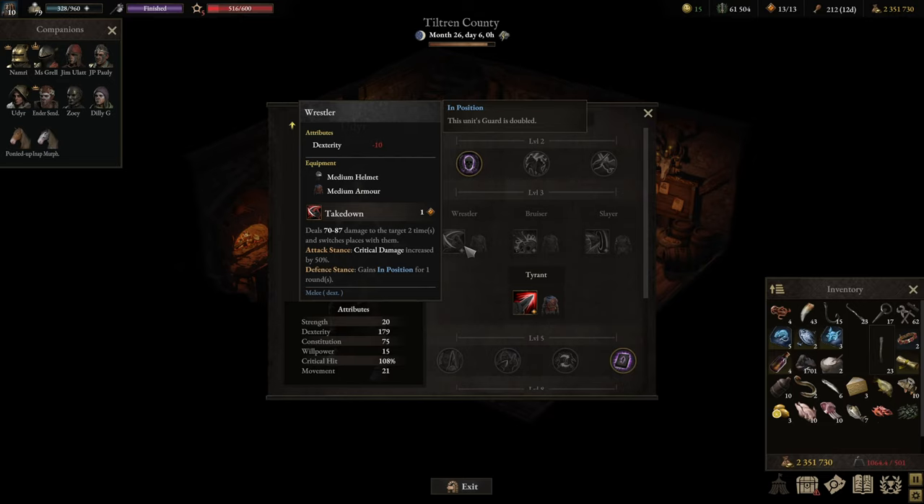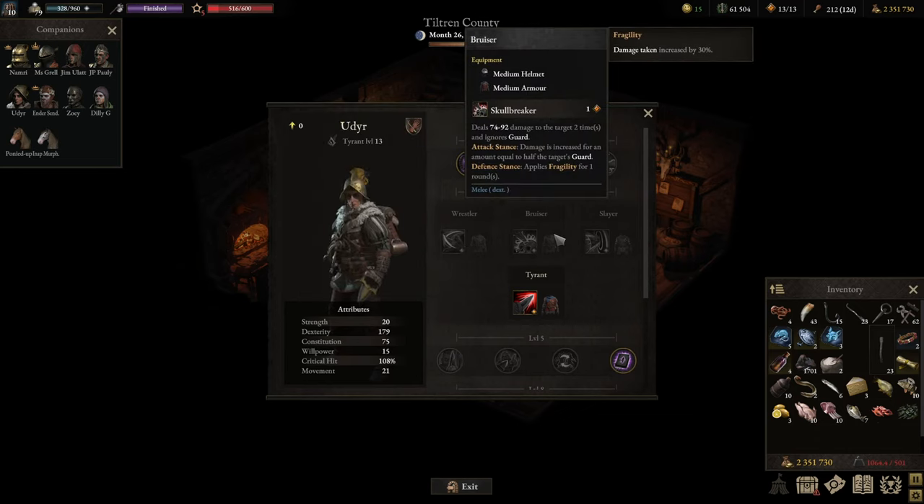The first specialization is Wrestler, which is most along the bruiser style where you can fight against individual opponents, change their positions, alter the battlefield a little, and take a few hits. The second is Bruiser, though Wrestler has more sustaining power. Bruiser is more offensive - the Pugilist can attack enemies, apply fragility, and ignore part of their guard, making it most likely the tank killer.